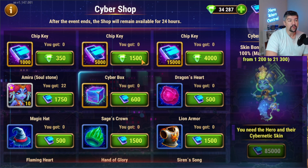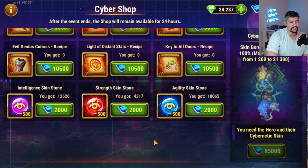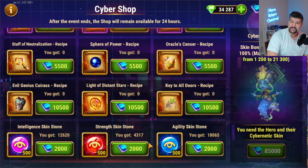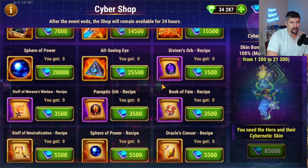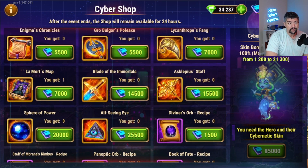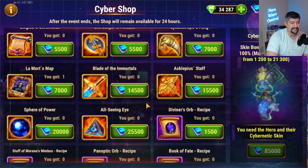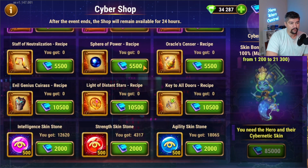Traditionally, skin stones are a nice safe buy, especially if you're a free-to-play player — getting specific resources without randomness is always a good choice. Buying individual items is not a bad choice either; it's going to save you time and energy. Lycanthrope's Fangs, Lamort's Map, a couple of other items, Aquamist's set — some of the recipes in here are going to be pretty good also.